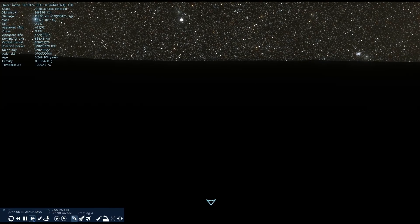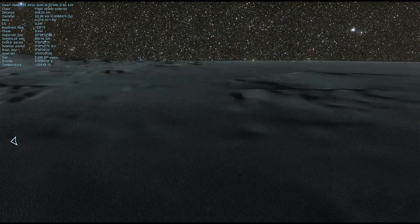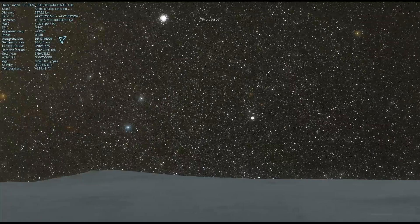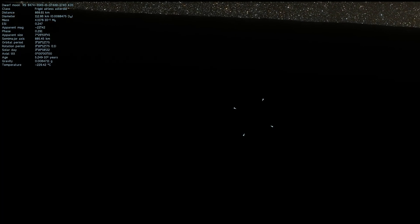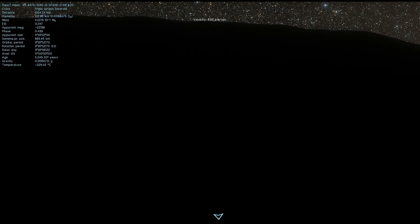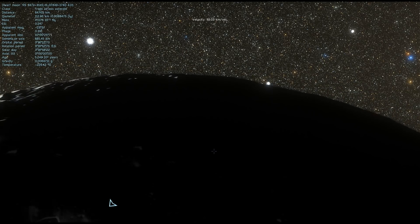Since this is a tidally locked object, the side you see right here never actually receives any starlight. The only light it gets is from the reflection of this moon. I was actually lucky enough to find this completely by accident, but I'm sure somewhere out there there are planets that have several such moons and they might even produce a lot more light that way.